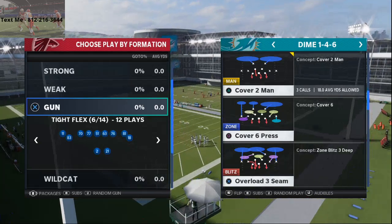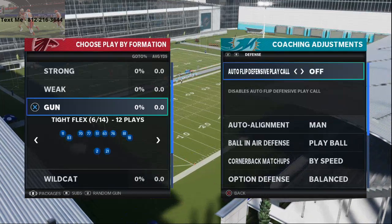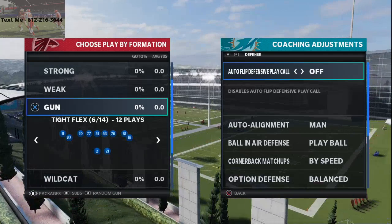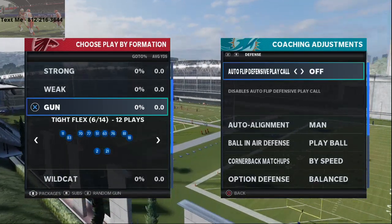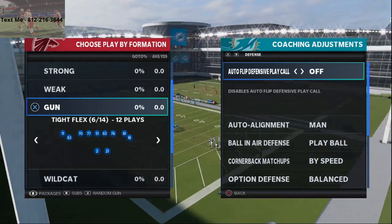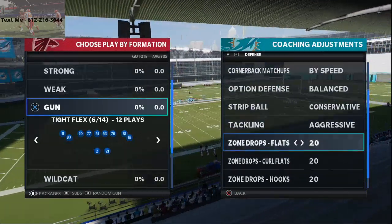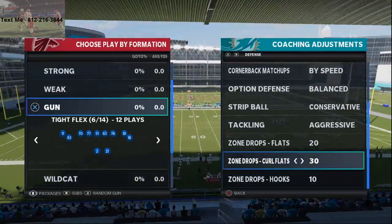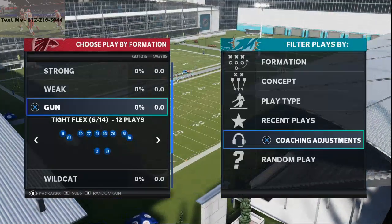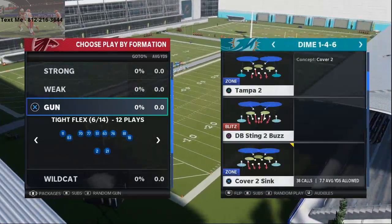Now cover two man — we all know that's an issue. We're talking specifically about a man-beating formation, and the hallmark of a good man-beating formation is typically some type of compressed set. It typically gives you the ability to create man switches or natural picks and rubs against your opponent. We've got standard solid coverages here: 20-yard curl flat drops, 10-yard hook curls, auto-aligned to man, and everything set up to play man coverage really well.